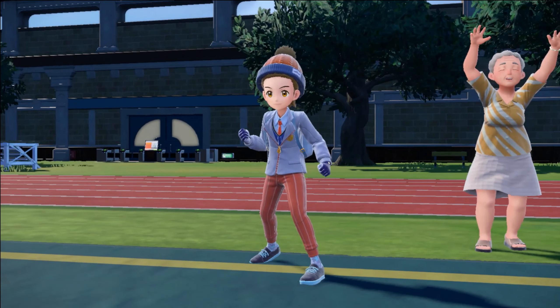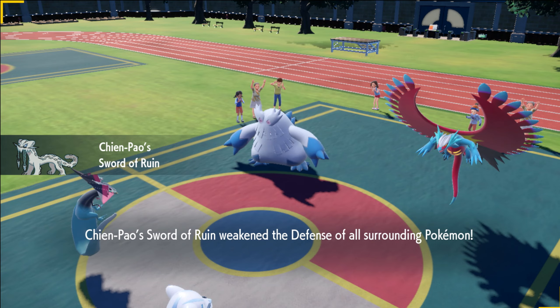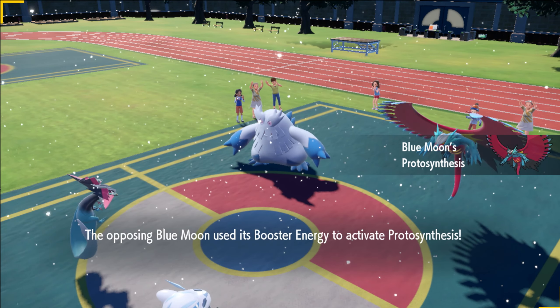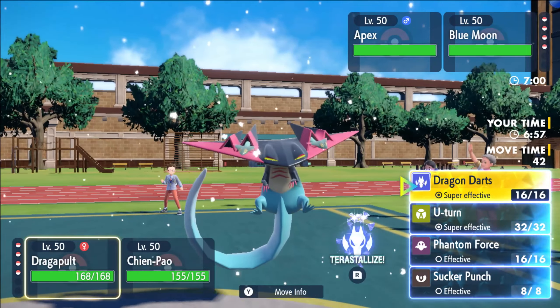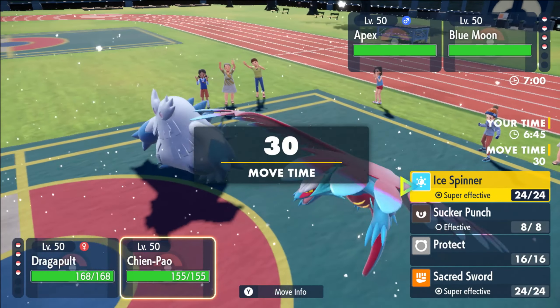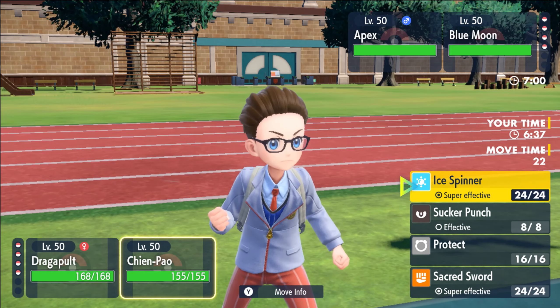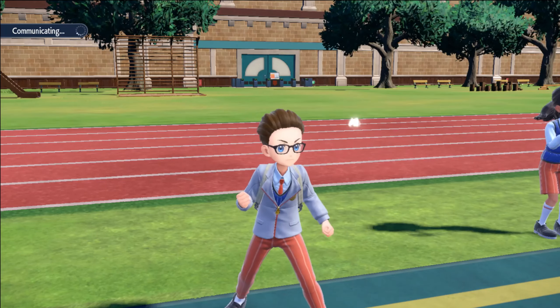Very interesting looking team - curious to see what they lead with because they also have the AV Goodra which we just don't care about. Okay so they do set the Snow - this is actually really good for us because our Chien-Pao is going to be super super bulky. I wouldn't be surprised if we can actually just pick up Roaring Moon with the double up here. Okay, they are Focus Sash, no Protect on the Abomasnow.